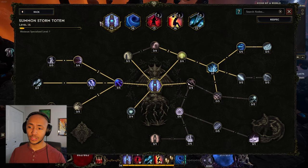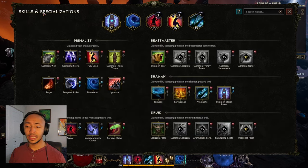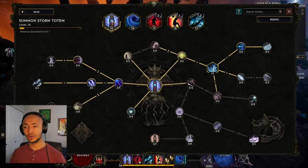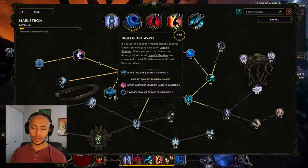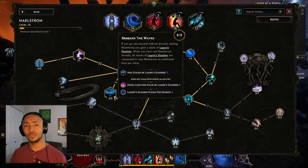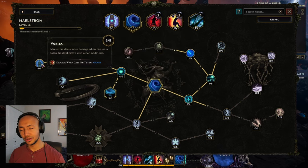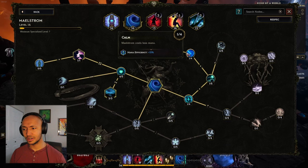What I would recommend is as soon as you pick the Shaman mastery, spec out of something you're not using and go Storm Totem. Likely you'll have Maelstrom at this point as well, so you want Maelstrom and Storm Totem as your first two skills. Maelstrom without the right nodes is pretty unusable and very slow, especially going through the campaign. What I find most useful is getting two points here, going straight to this node and maxing that out, then coming back to get one point here to make it really usable for scaling single target damage.